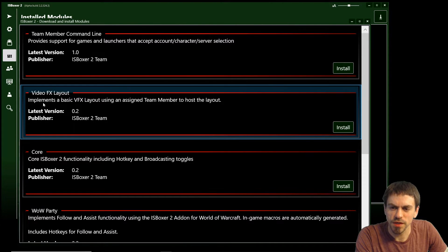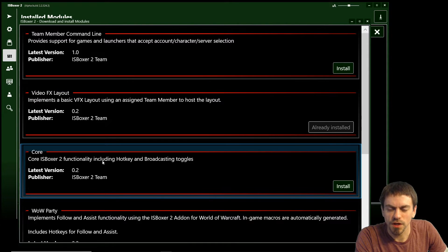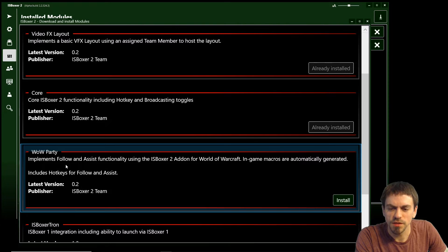The Video Effects Layout module implements basic video effects layout using an assigned team member to host the layout. Core adds hotkey and broadcasting toggles. And WoW Party implements follow and assist using the IS Boxer 2 add-on for World of Warcraft, and it includes hotkeys for follow and assist. So we're going to install all three of those.